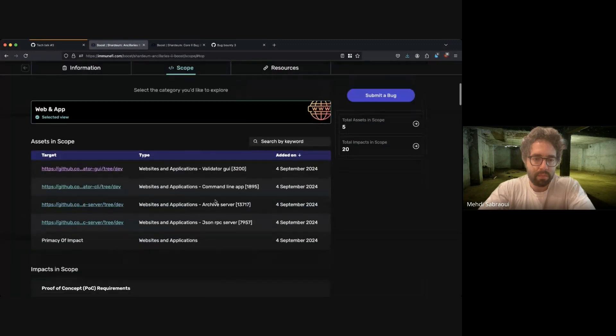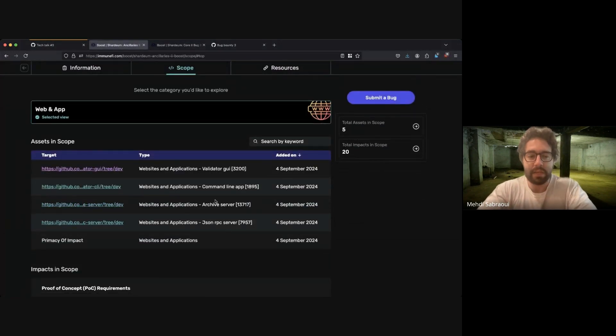The ancillaries scope has been condensed. We feel we've gotten good reports and feedback on a lot of the repos, and a few repos we'd like more help with. Those repos specifically are the validator GUI, which just got a GUI refresh and should look much prettier, the command line that goes with the GUI, the archive server, and the RPC server. We feel there are probably more bugs — perhaps even criticals nested in these repos — and would much appreciate your help targeting them.